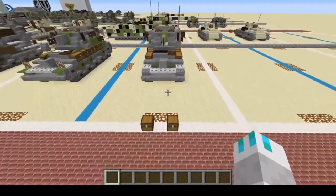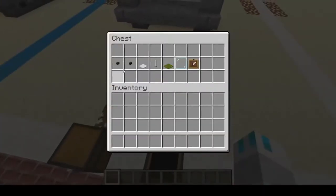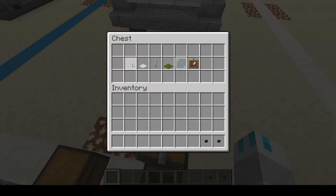Let's grab some more cosmetic materials, shall we? You're going to be needing: Dark Oak Button, Polished Blackstone Button, Heavy Weighted Pressure Plate, End Rod, Green Carpet, Glass Pane, and Item Frame.